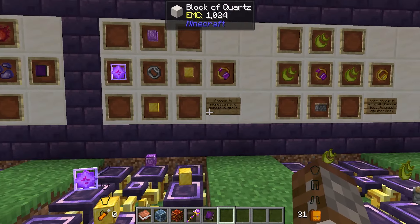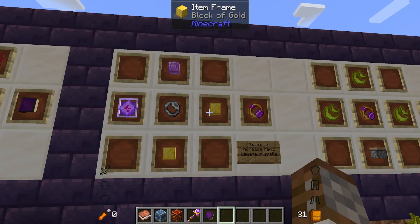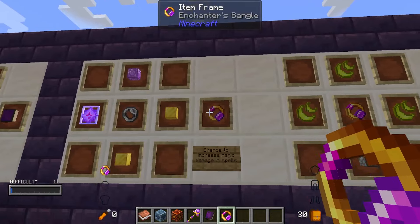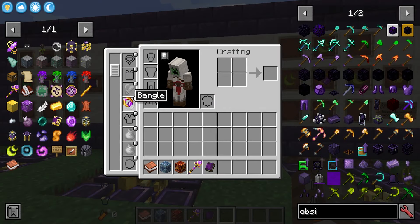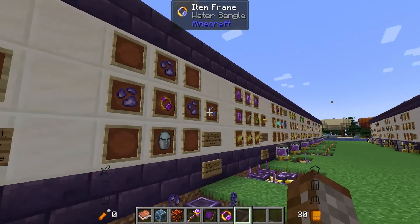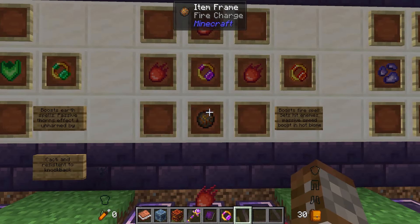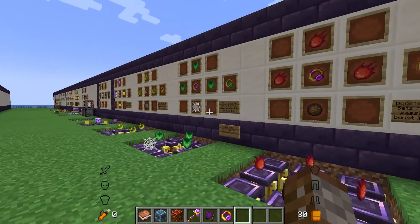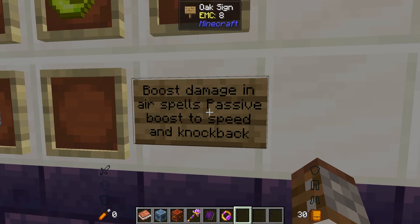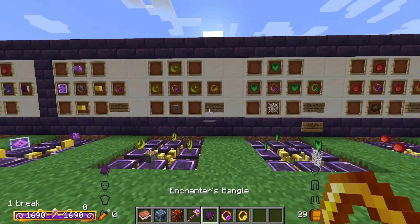Next up we have brand new items called bangles, different from rings. They use the brewing of potential. The first is the enchanter's bangle, made with an end crystal, source gem block, and two gold blocks — it increases your magic damage for all spells. It goes in your bangle slot and you only get one. The air bangle, made with a piston and air essence, boosts air spell damage, gives a passive speed boost, and knockback resistance.